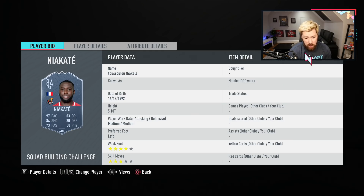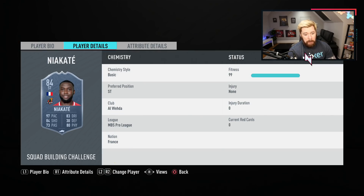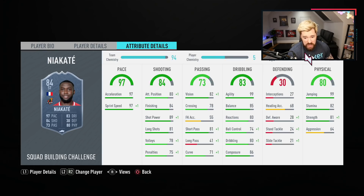What I don't like about this card, just looking at it straight away, is the fact that he's medium-medium work rates. I struggle personally with medium-medium work rates up front. I prefer high-medium or high-low, which is much more preferable. But at 5'10", pretty good. French, easy to link. Let's have a look at these stats.